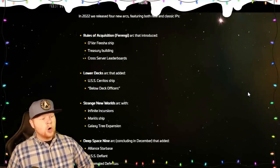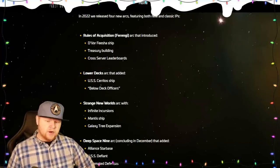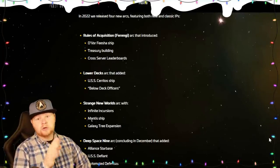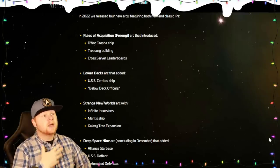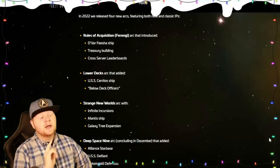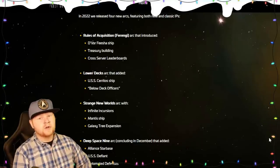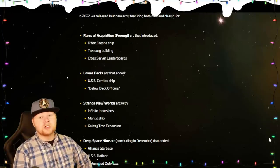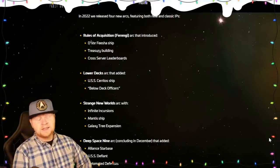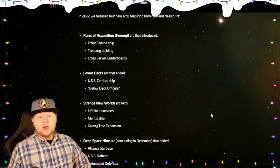Now before we wrap up, we're going to go over what happened in 2022. Rules of Acquisition — the Ferengi arc: Fisha got released, Treasury, and Crossover Leaderboards. Two of those three I thought were good things. The Fisha was a good addition — the Devor had definitely outpaced itself and needs better sourcing for parts. Treasury was a great addition. Crossover Leaderboards, which turned into Incursions, has been kind of floppy — resulting in a bunch of spend events. Incursions has fallen off, but I'm hoping 2023 recovers it. Two out of three is pretty good for that arc.